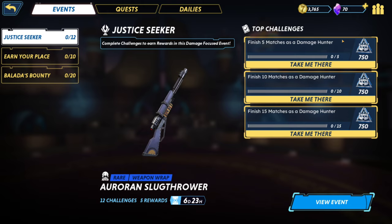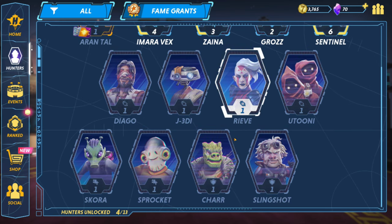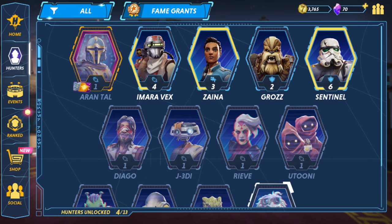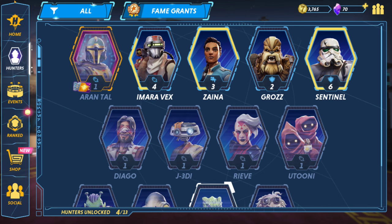As a damage hunter - so that's anybody that does DPS, like Amara. Right now I have two tanks, one healer, and one damage character. Daigo is another damage. J3DI is one. These two are support characters, and a tank. Tank is definitely where I'm headed, maybe damage too. Sentinel is my favorite so far, but Char looks like they could be cool. Slingshot I'm really interested in. Of course, these two look awesome. We've got four out of thirteen so far.